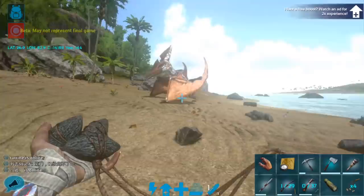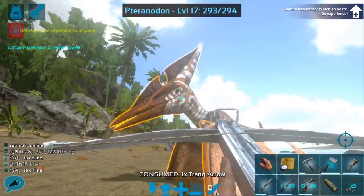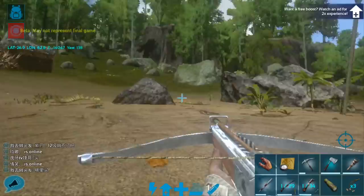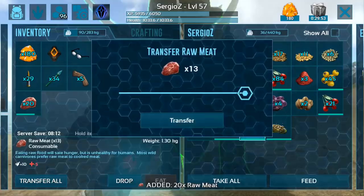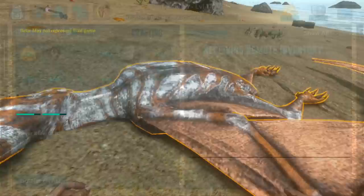Okay guys, this Pteranodon has landed. I have my bolas — there we go, bola should now be working. We're gonna come up and just tranq this guy in the head. It should only take a couple of arrows. Pteranodons don't have a lot of torpor. I'm gonna put this away so I don't waste my tranq arrows. I do have some raw meat on me, which is what I use to tame Pteranodons. Dodo kibble is preferable, but we have not gotten into kibble on this game yet, so raw meat is what we are going to use.